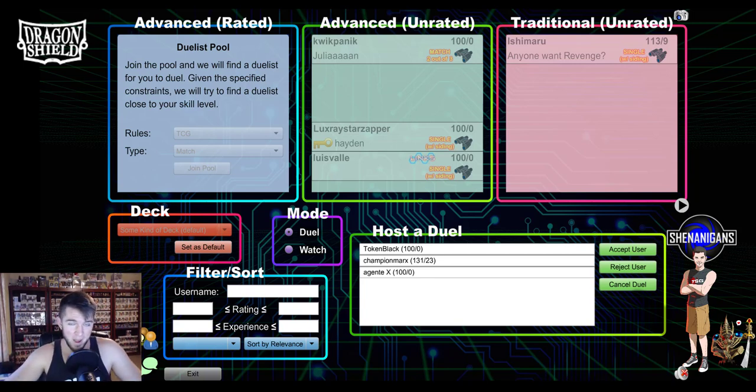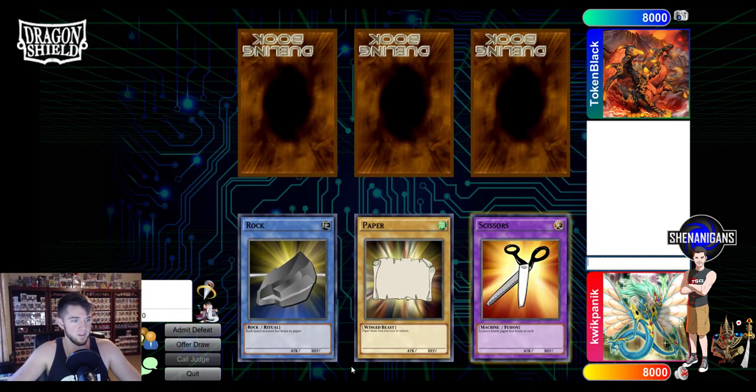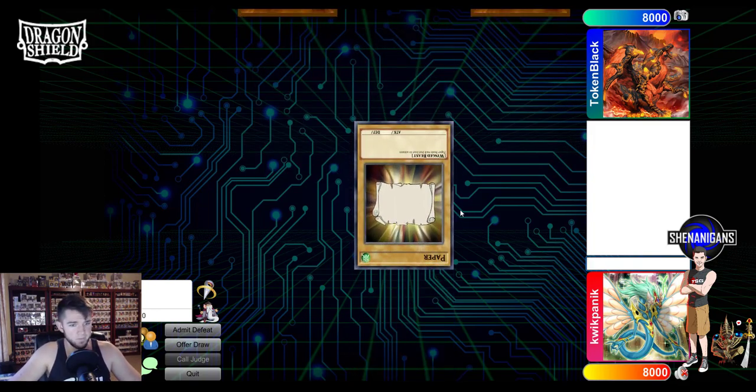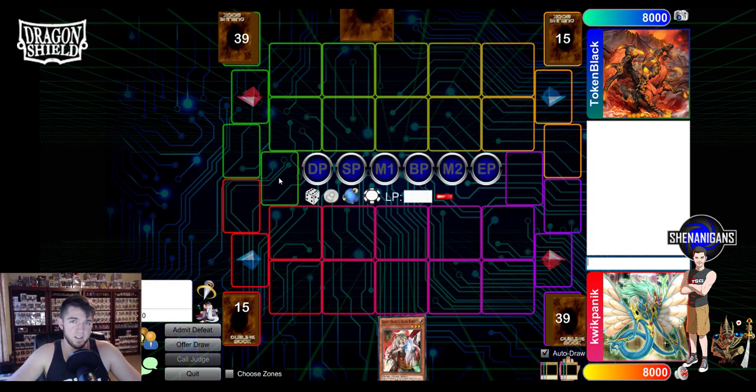What's up y'all, quick panic here, and I am back today with the garage test for episode two of the Deck Garage. We're gonna be using the True Draco Wind Witch Invoke deck that we built together, and I'm gonna go ahead and play my buddy Julian. Hopefully this does better than last time. We lost, we're going second.